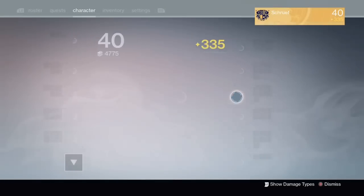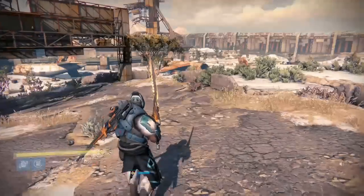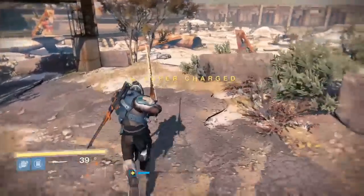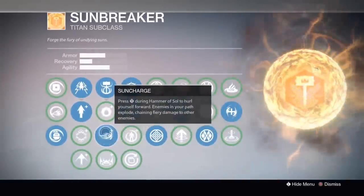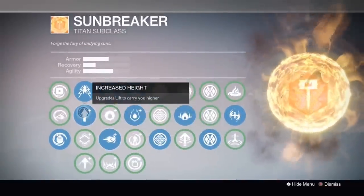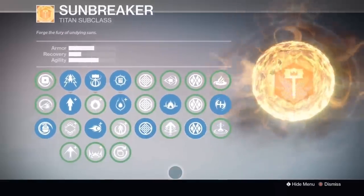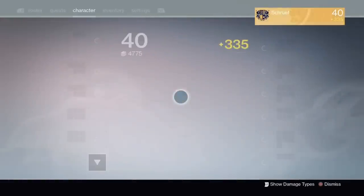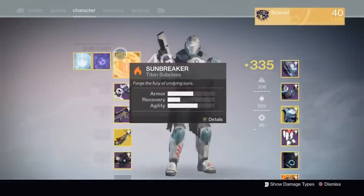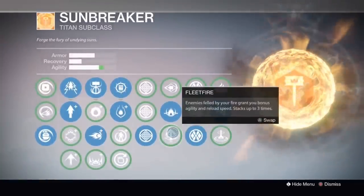Third, you need Twilight Garrison — obviously, just hit B-B to evade. Next, your subclass: you're going to be using Sunbreaker or Sun Charge, which I'll teach you about later. Use Increased Height jump. Codex 3 and 6 for max agility. Although it's not completely necessary, max agility does help. If you want to go much higher, put on a fleet fire mod.